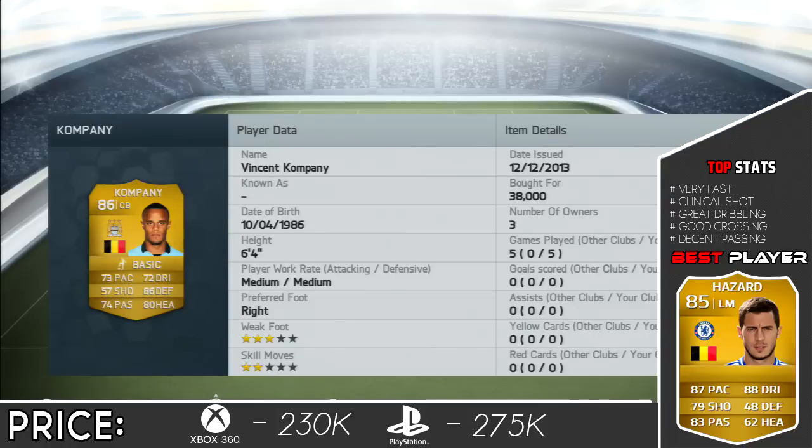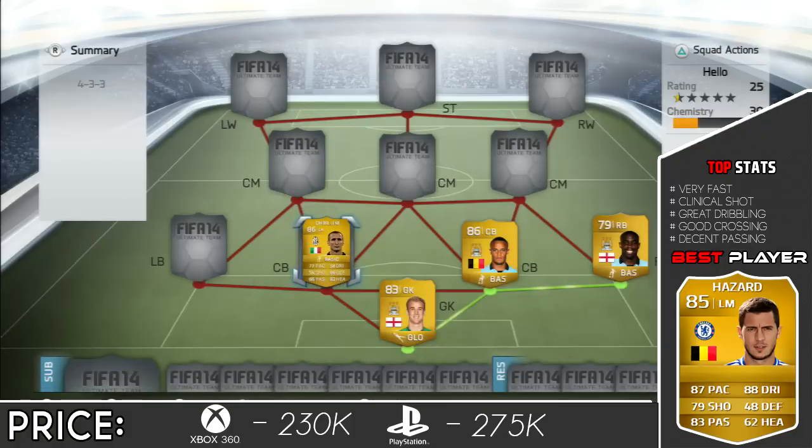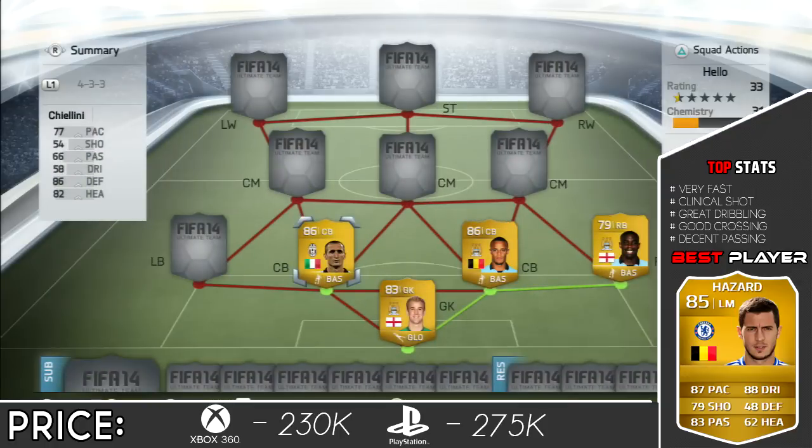Kompany is an absolute tank. Great at heading the ball out when they come in from corners. Not too expensive - he's only 38,000 coins, which is pretty cheap for this sort of centre back. Good pace, good defending, good height. He's also decent at passing and dribbling. Then we have the next centre back - Kielin for 16,750 coins. 6'1", very good pace. Same as Kompany, he's a great player and he's a legend in real life.